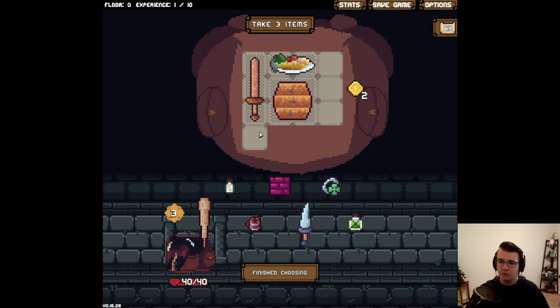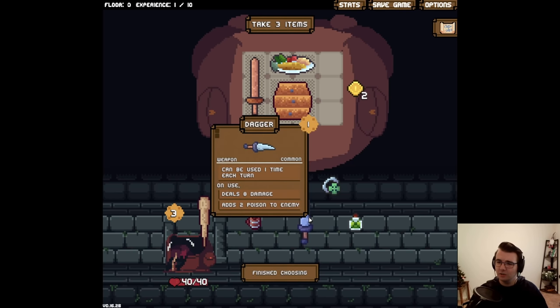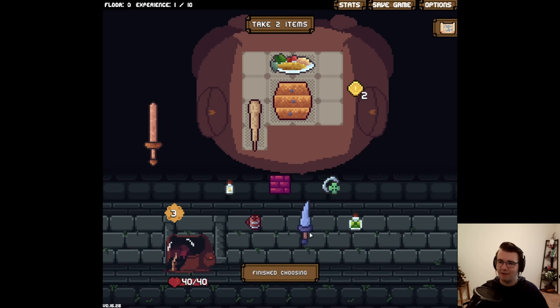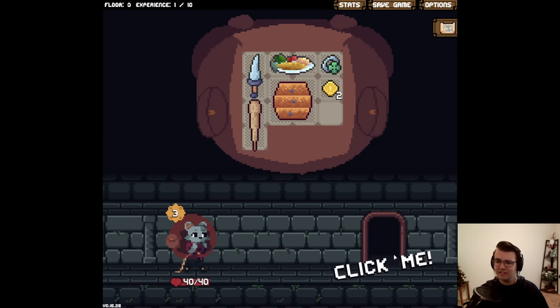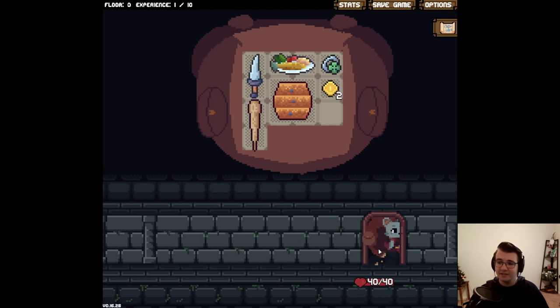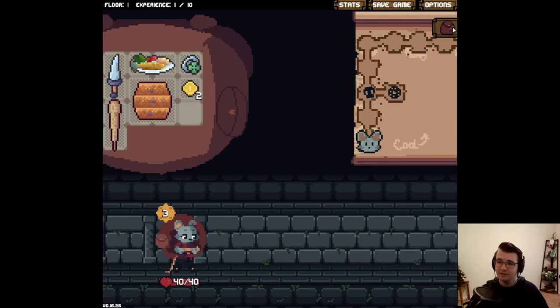I'm looking for rare and legendary stuff I haven't had before. I could go Club or Dagger — I could just grab them both, they both fit. I definitely want a lucky ring, take coins, and this is all fine. Trying to find some new legendary stuff and build around it. There's a lot that I have not touched yet. Let's take a look.